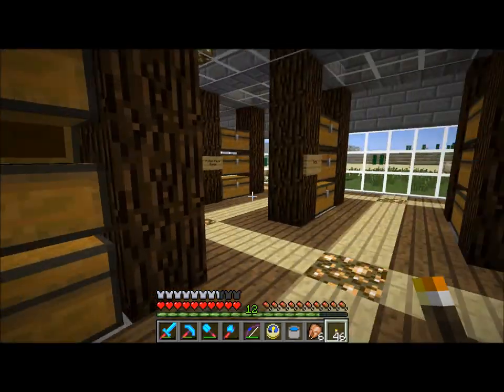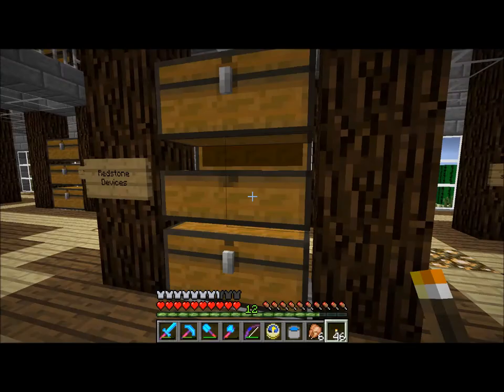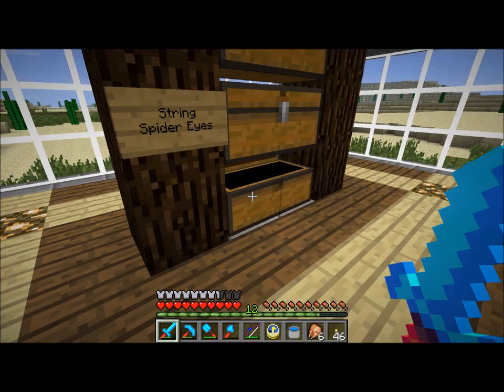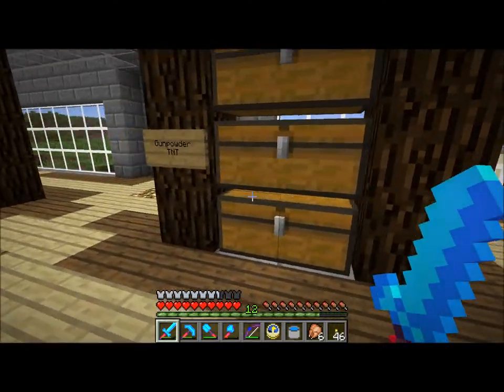We have redstone dust — we've got a bunch of that — and some redstone devices, so just all of the redstone accessories. Rotten flesh, bones, string and spider eyes. That'll probably fill up pretty quick considering my thing kills spiders. My experience trap is for spiders.